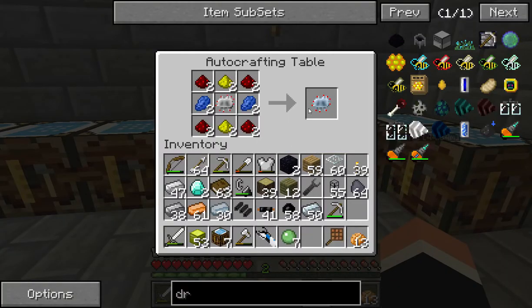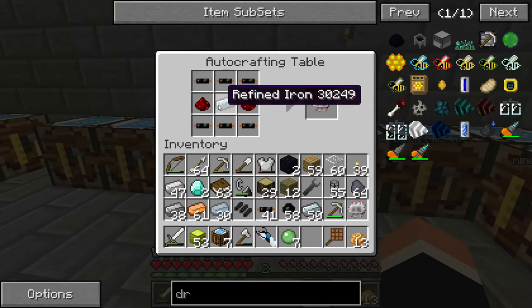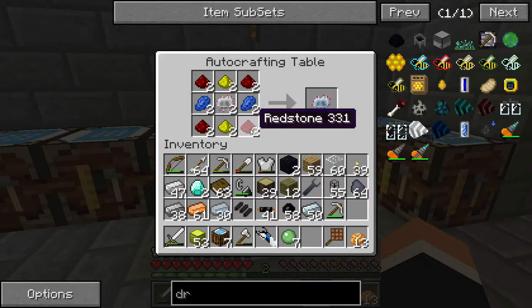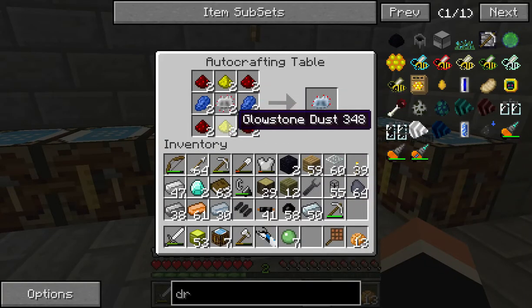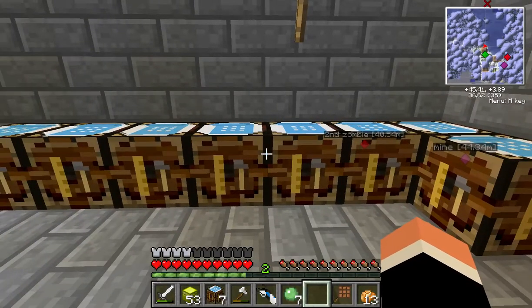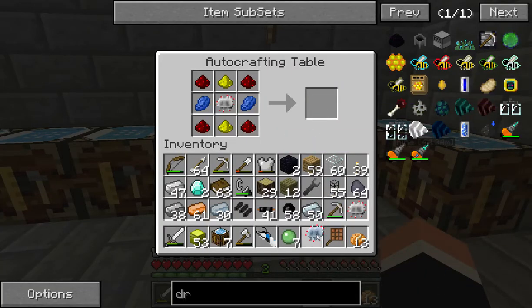An advanced circuit - I've already shown you - is a normal circuit of refined iron, redstone, and copper cable, surrounded by redstone in the corners, glowstone top, bottom, and middle, and lapis on the sides. And that will get you an advanced circuit.